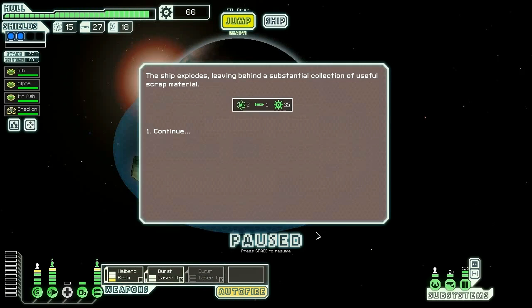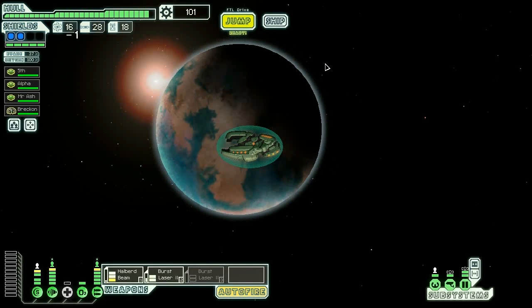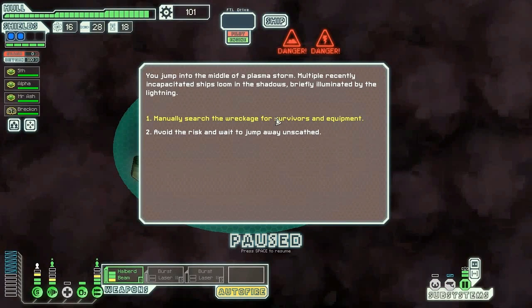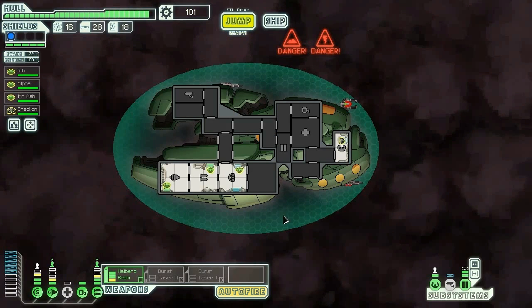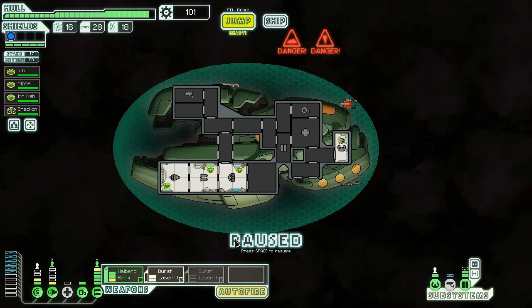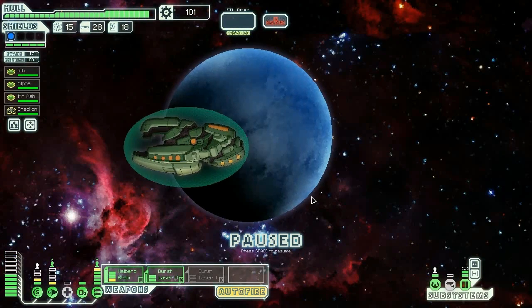I have to decide what I'm doing at the beginning of the battle, because I lose my ability to alpha strike with all my stuff. Manually search this wreckage — I can't do that, I need to keep my crew. We're gonna avoid the risk and jump away unscathed. We're gonna bring these down so we can get our weapons up and go to this distress call.